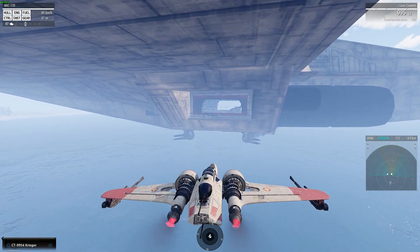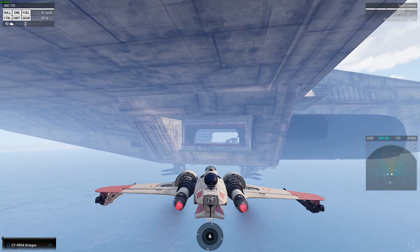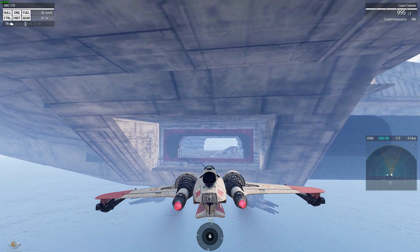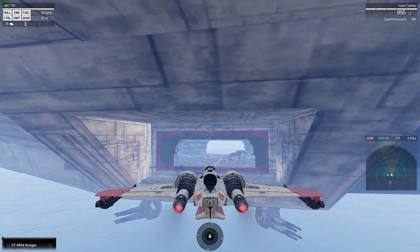I'm the only one on the server at the moment. Don't ever enter the hangar without permission — make sure the flight deck is clear. You don't want to be flying in and then have a LAT try to take off as you're entering.